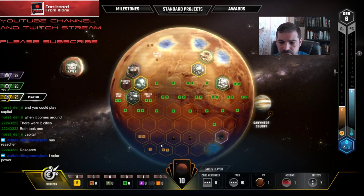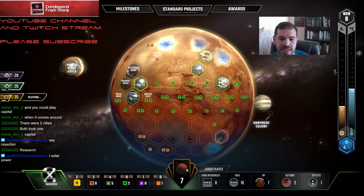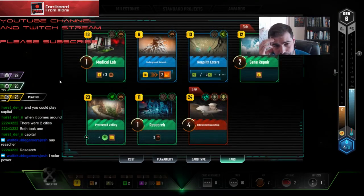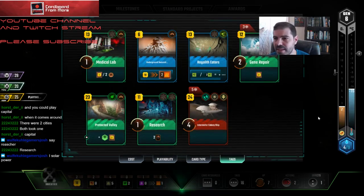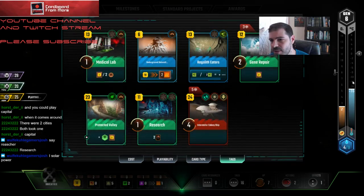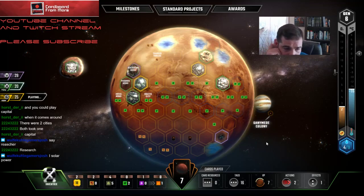Still got 17. The reason that some might say I should wait until I get Medical Lab up to eight tags — but the thing is, if I wait a turn, I lose 3 cash. Because if I do this now, I get 3 cash. By the time I play it on generation seven, I'll be making one more, but it'll take three generations until it sort of gets back to parity from taking that turn off.